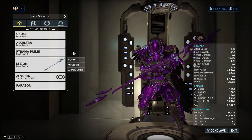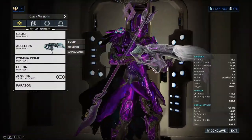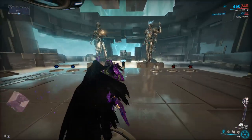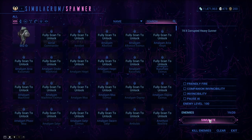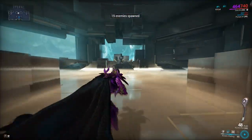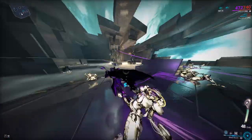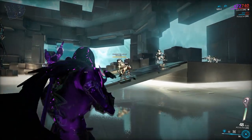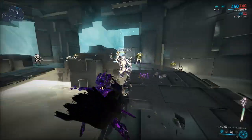Let's demonstrate with the Lesion. I'll summon level 100 enemies. Activating your second ability so you don't take damage, then charging up your battery by holding down your first key — at 100% battery you are at 100% damage reduction. As you can see, you basically just kill enemies.